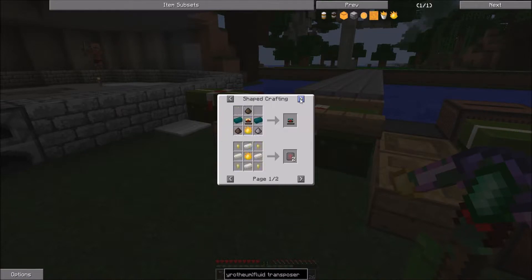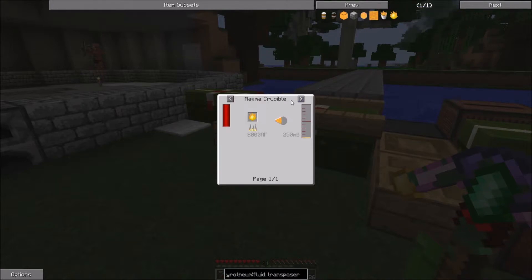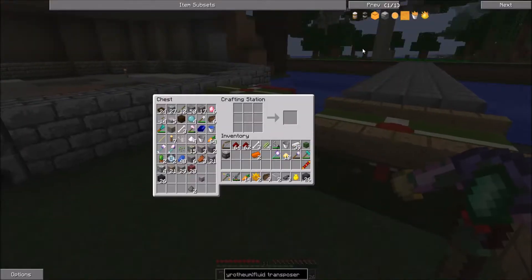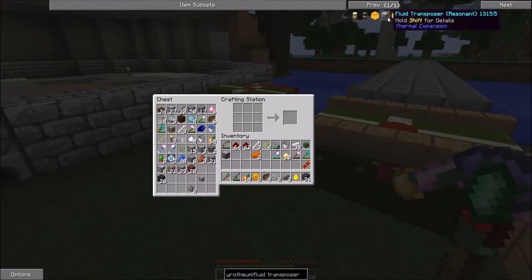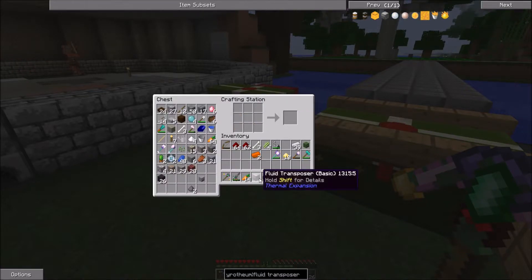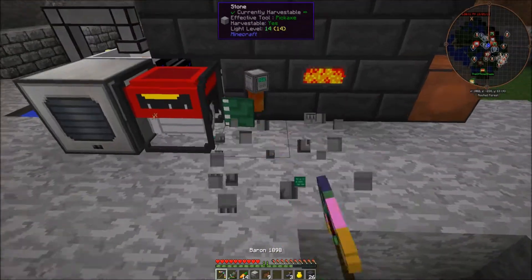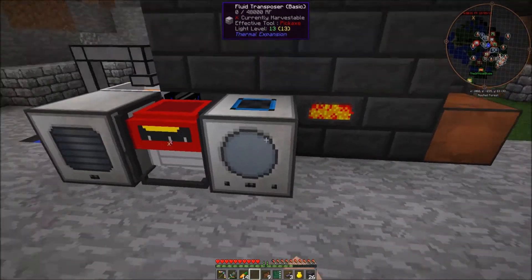We want to put the pyrophium dust into the fluid transposer. We get the blazing pyrophium from melting down this pyrophium dust — I'll show you in a second what I mean by that. I think we actually got everything, so now I should be able to shift-click the question mark and there we go, there's our fluid transposer.